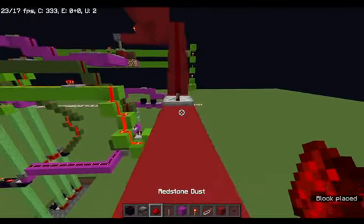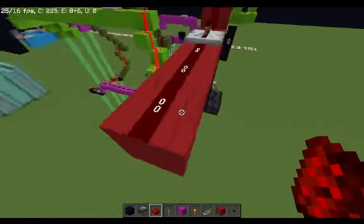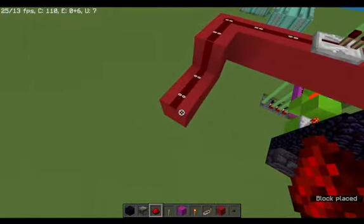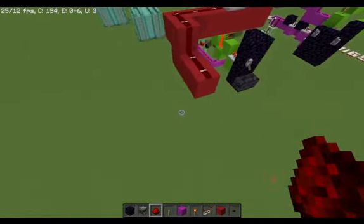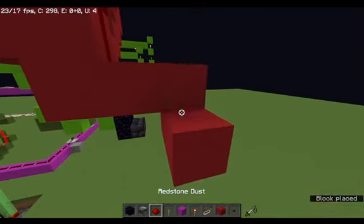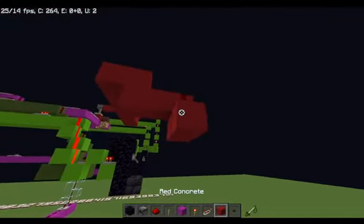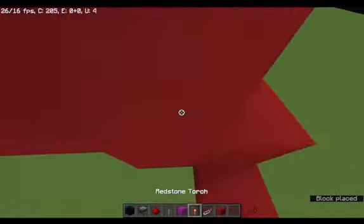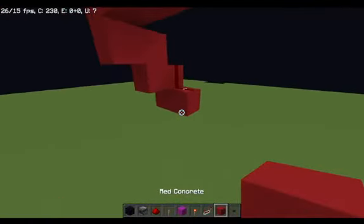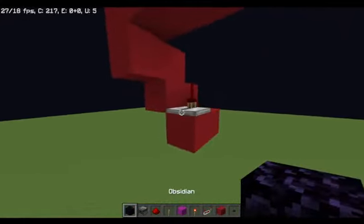One, two, three. One, two, three. Then we go one, two, three — just like that. Then down one. Then we go down like that with redstone dust, redstone dust, right there. And that is right here.